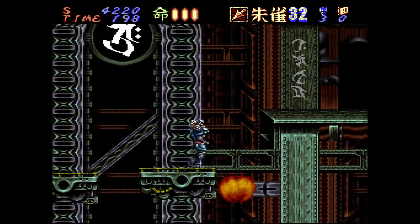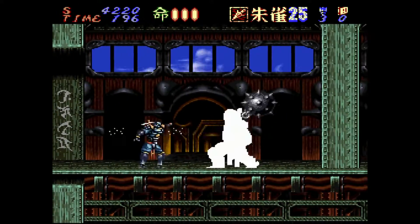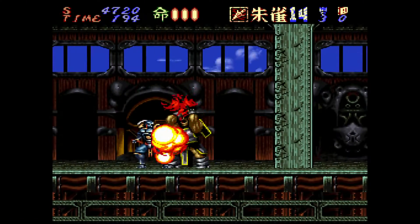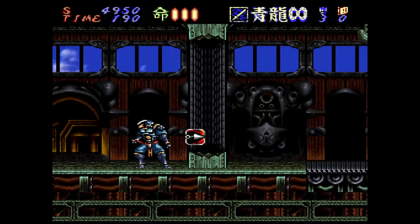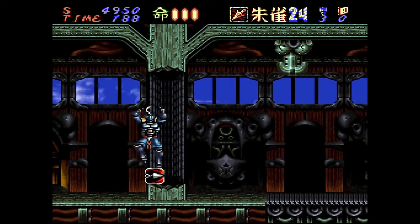When you see the little flame emerge for a second or so, you'll know the flame is about to come out, so that's when you want to be prepared to dodge it — either jump it or duck it, depending on your positioning. Pretty standard.